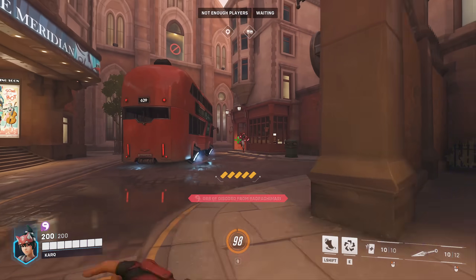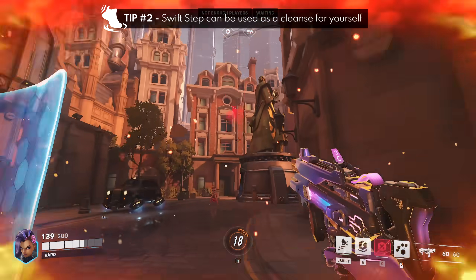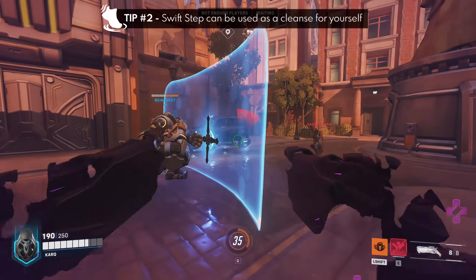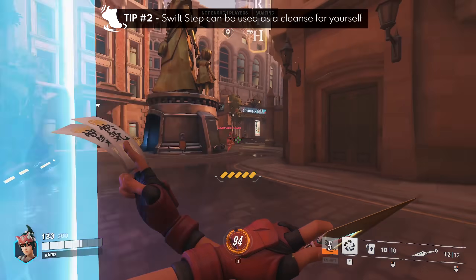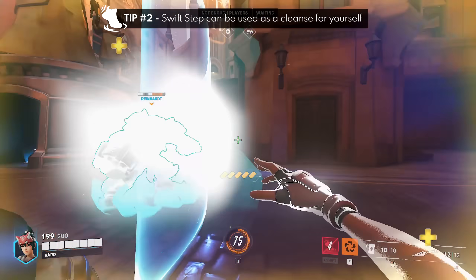Tip number two is that Swift Step can also act as a cleanse. Similar to how anti-healing or damage-over-time effects like dynamite can be cleansed with Sombra's Translocate or Reaper's Wraith Form, Kiriko's Swift Step can do the same without having to waste Protection Suzu on herself — not to mention Protection Suzu is on a cooldown that's twice as long as Swift Step.